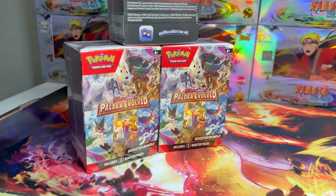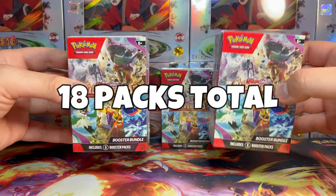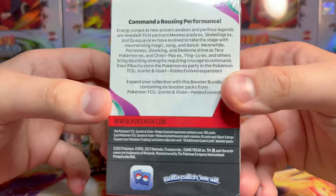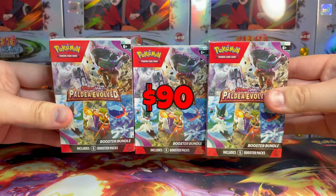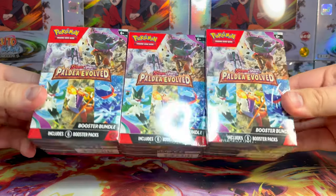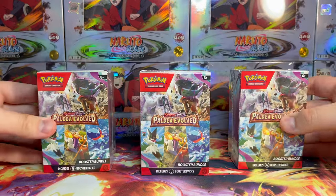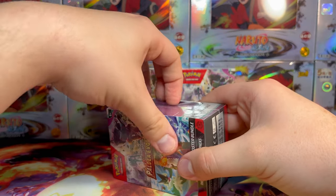This is our first actual opening of Scarlet and Violet on the channel, and these bad boys have six booster packs in them. We have three, so that's 18 packs total. The three of these together ran me right around $90, and a booster box right now looks like it's going for about $108 — and this is actually half of the packs you would get in a booster box. You're normally only guaranteed one Secret Rare, so let's see if our odds are better opening up these three separate products.